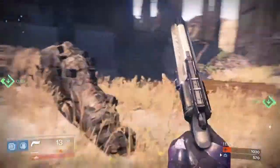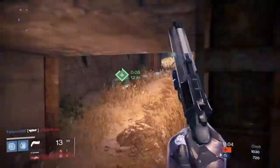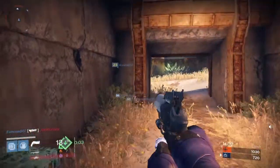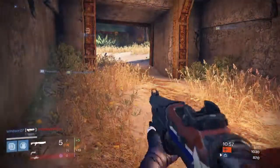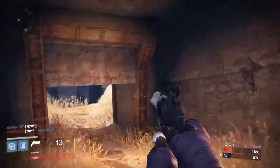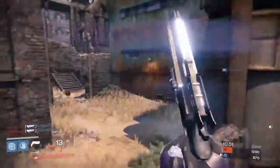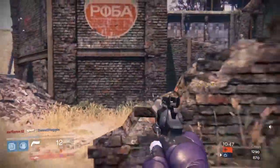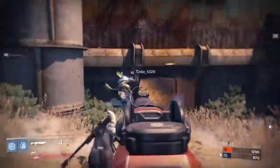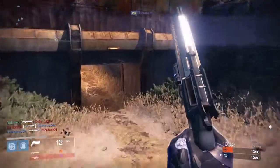Everybody knows that the Triad is the most used combination in all of crucible. If you don't know what the Triad is, I'm talking about the Hawkmoon, the Thorn, and the Last Word. Out of the Triad, I can easily say the Hawkmoon is my favorite — it packs a wallop, has three bullets in the chamber that do considerable damage, and sometimes you can even two-shot or even one-shot somebody to the head.